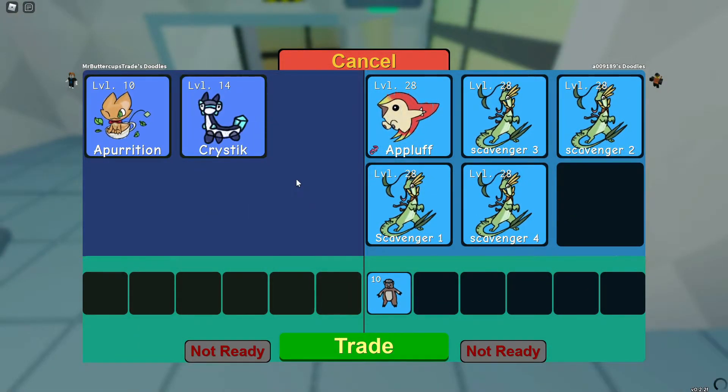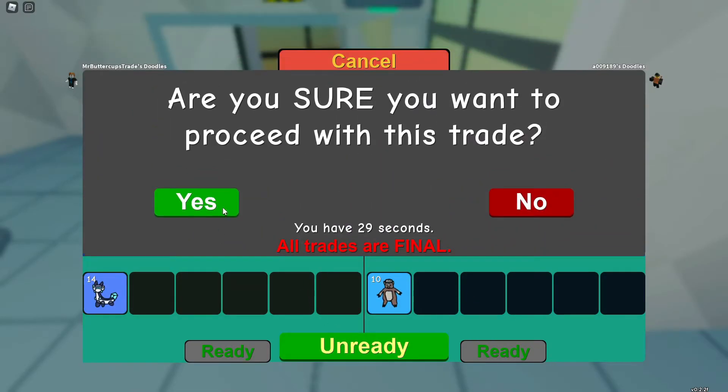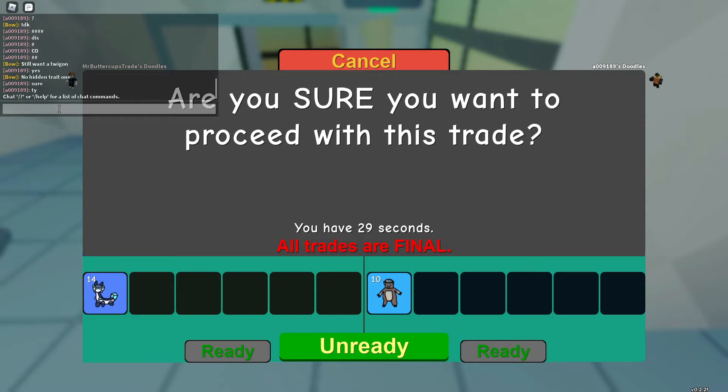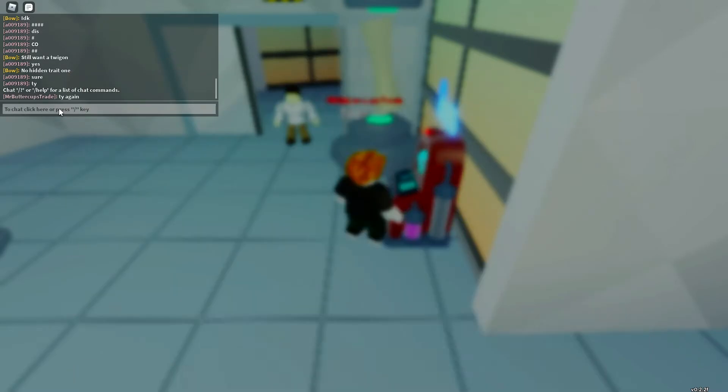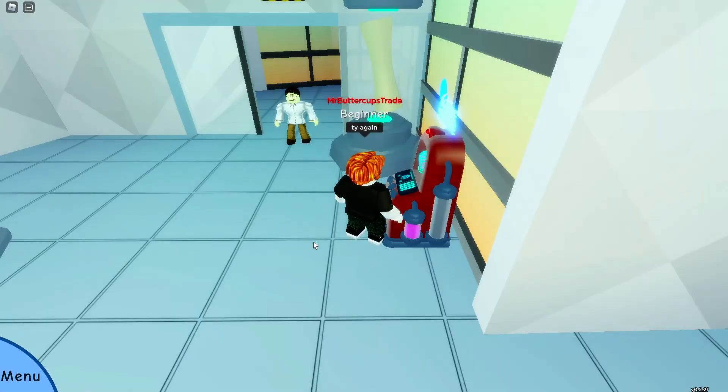Here we are trading our one-star Scribbled Christic for a three-star Scribbled Pump Aboard, just to get some variety. Having two Scribbled Christics is not ideal — we'd rather have different skins so if people are looking for them we can trade. And that's all for this trading video.